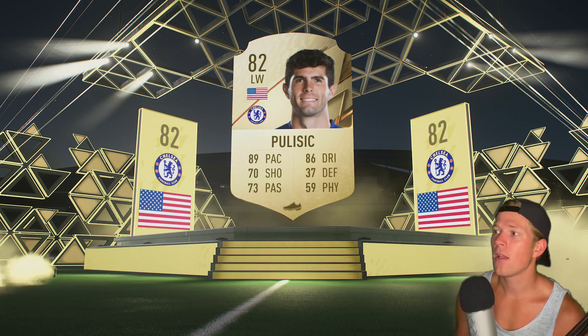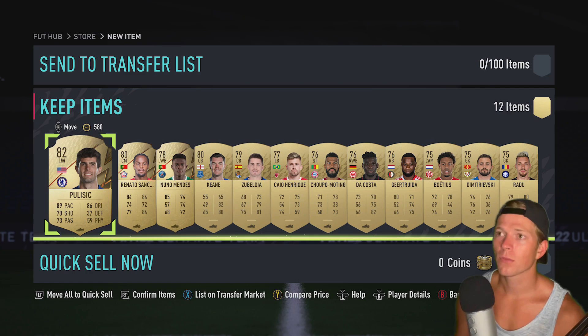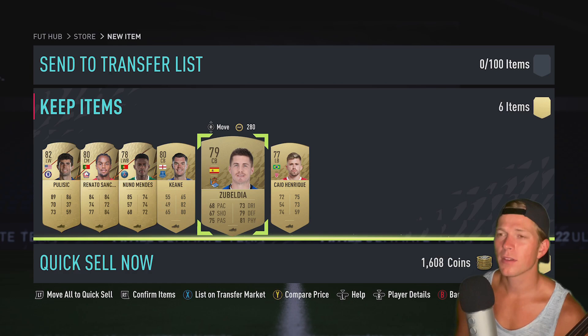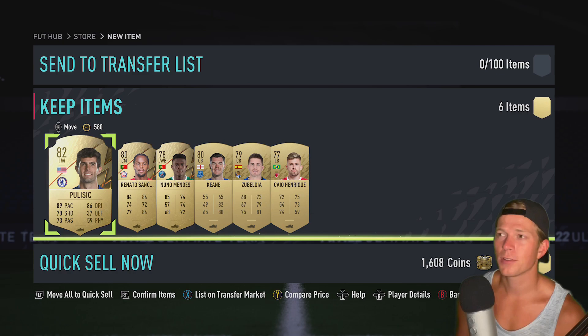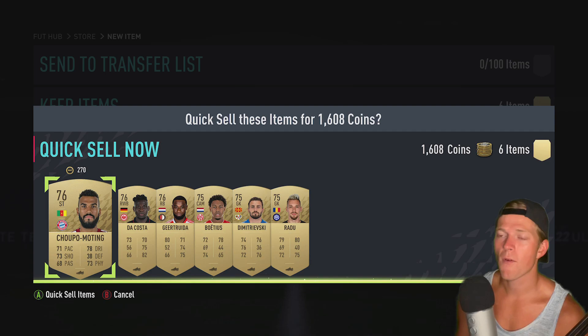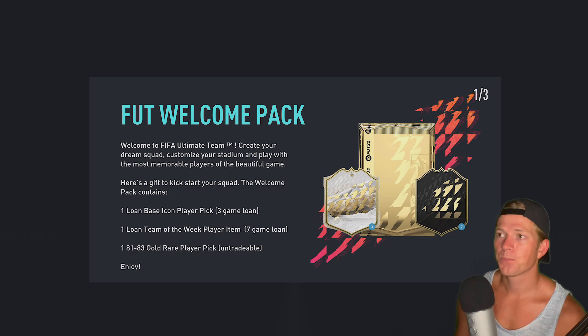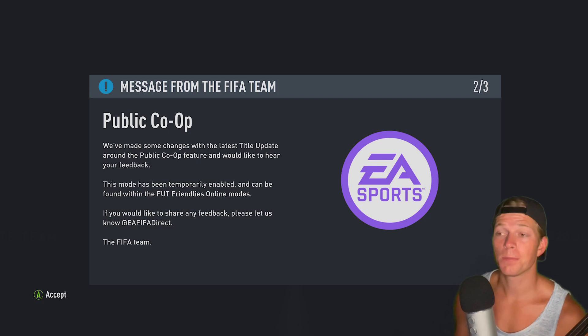Last one last one — this is how they get you, they just want you to keep buying more. USA left wing, Pulisic — is it Pulisic or Blizzage? I thought he was on BVB for some reason. Anyway, I feel like we got quite a few good players in this.